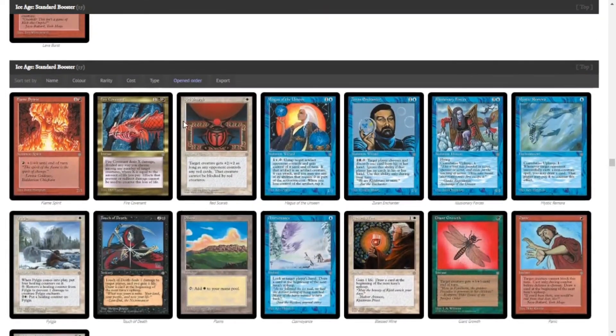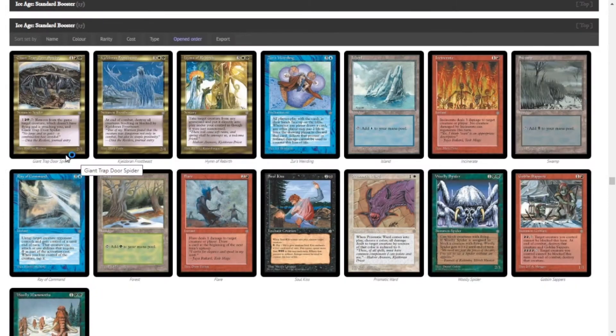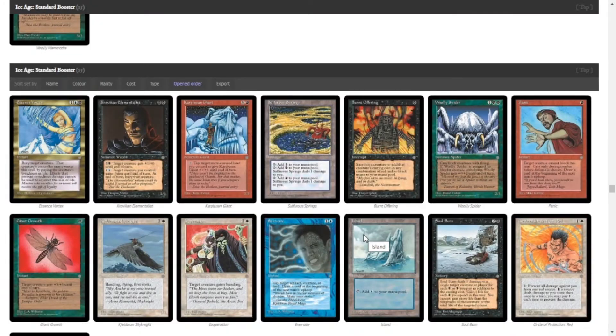Oh, we got Fire Covenant — Fire Covenant is great! Just three mana, you pay X life and it deals X damage divided as you choose among any number of target permanents, which is really cool. It's a cEDH staple, and it'd be pretty good here too since at instant speed you can do as much damage as you like to whatever you want. Also Mystic Remora is in here — it won't be good here, but another EDH staple where if your opponent casts a non-creature spell they either pay four or you get to draw a card.